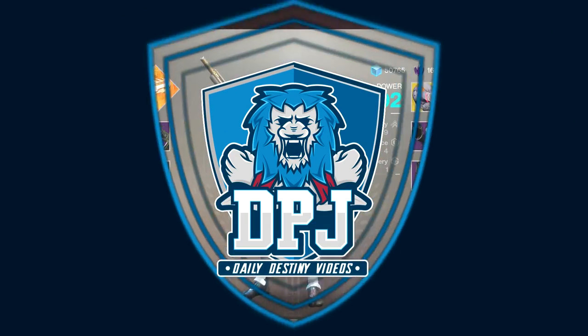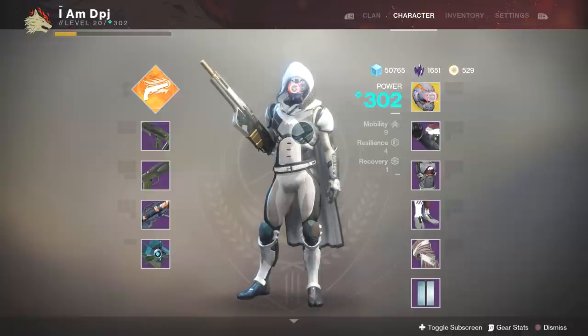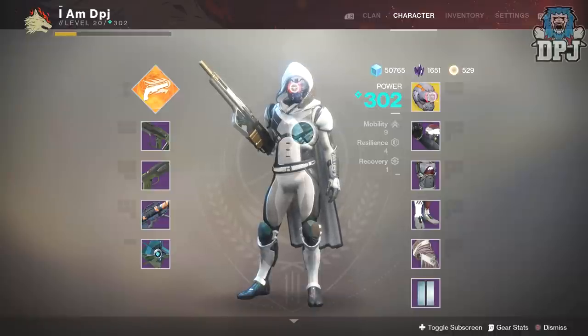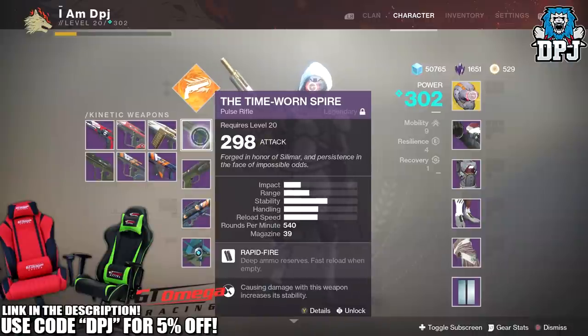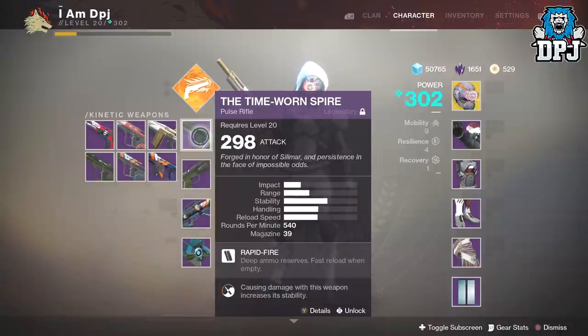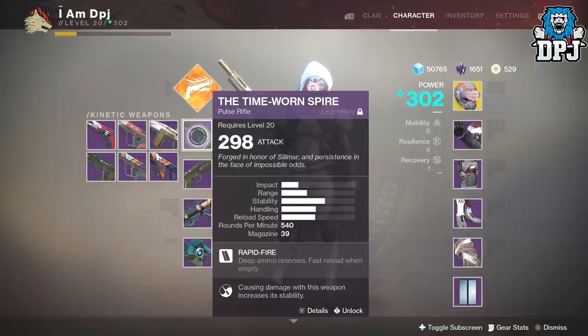What is going on guys, welcome back to the channel and I appreciate you being here today. We're going to take a look at a weapon I fell in love with overnight — the Time-Worn Spire, that Iron Banner pulse rifle. In this video I'm gonna give you guys my honest opinion on why I think this is the daddy of PvP pulse rifles, and I'm gonna give you guys some gameplay and an in-depth look at this weapon's stats.